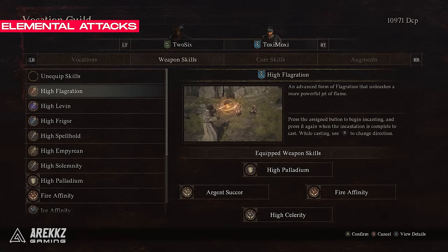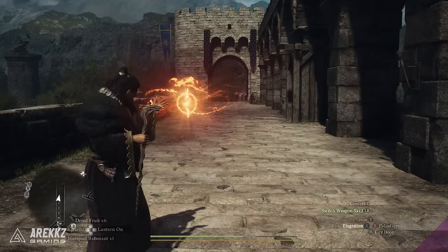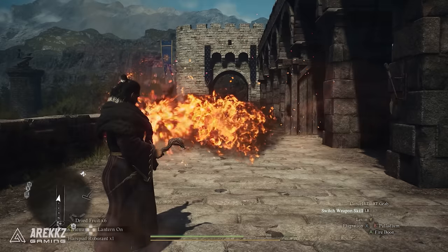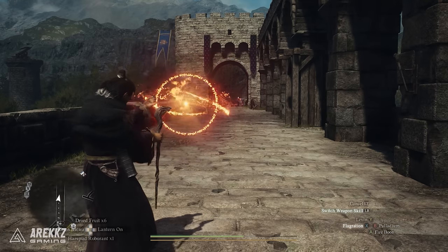If you don't want to run only buff skills, you can also bring elemental magic attacks like Flagration, which is essentially a flamethrower move with a wide area of attack that hits multiple times, making it easy for the AI to dish out a decent chunk of damage. It also has good range, so it can reach weak points pretty easily. We do like this skill.